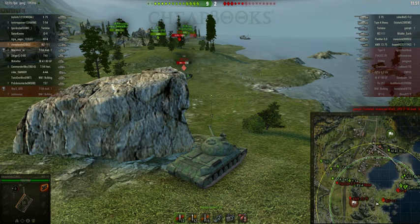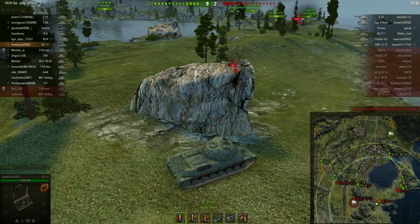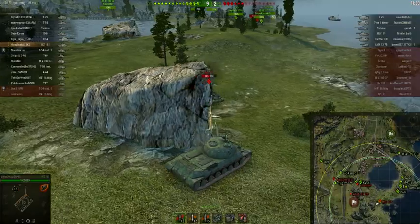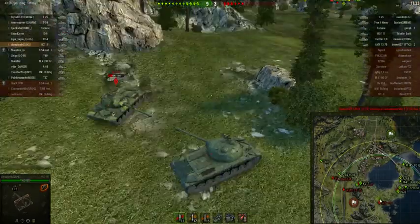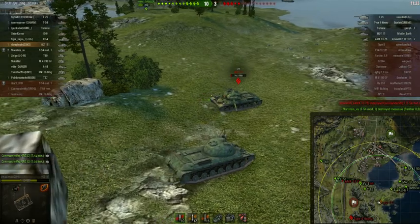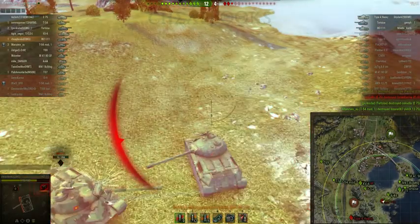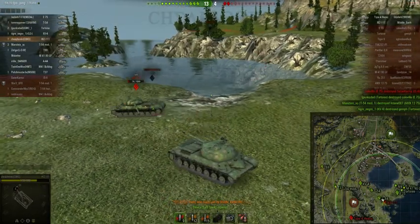The score is 9 to 2. You can see the WZ is showing a position where he perhaps wants to head back to protect the base — and I guess not. I am on full health so I have a severe advantage. I'm trying to turn my frontal armor towards him as much as possible and get behind him. And the E-75 is now gone.